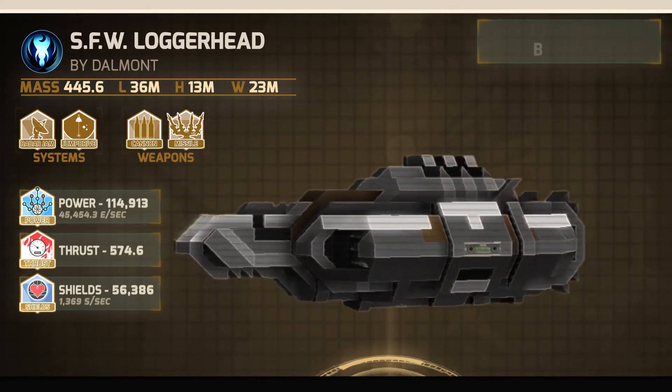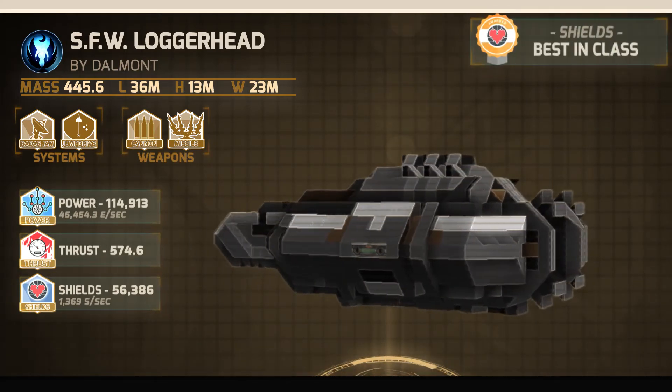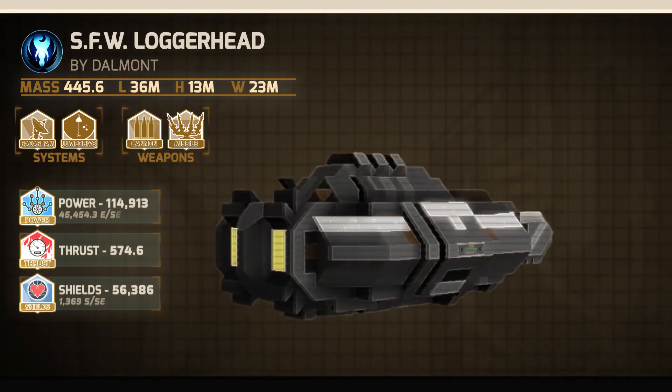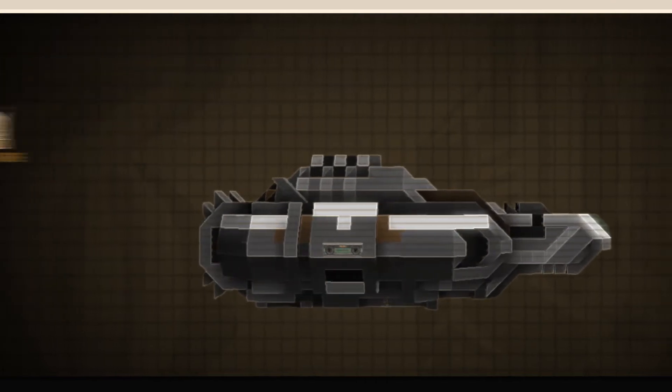And shields — boasting best-in-class shielding, the Loggerhead has well over 56,000, allowing it to sustain a substantial amount of damage, more so than other crafts in its class.